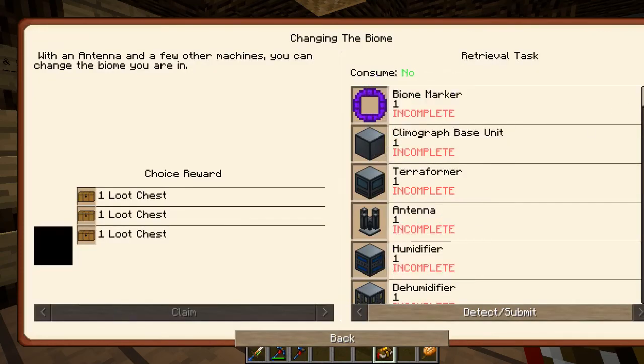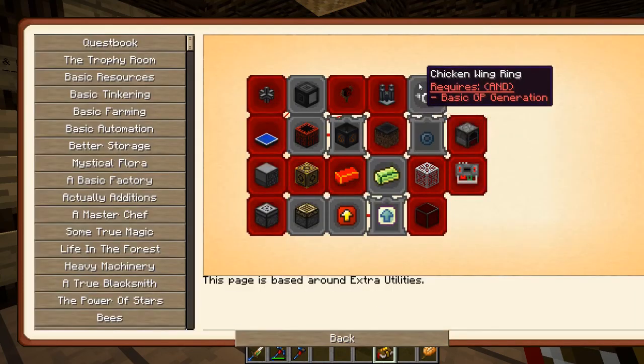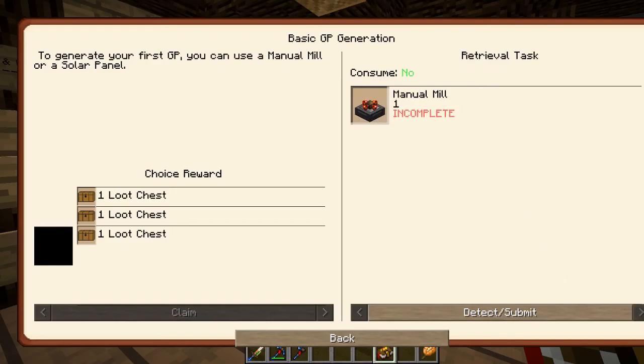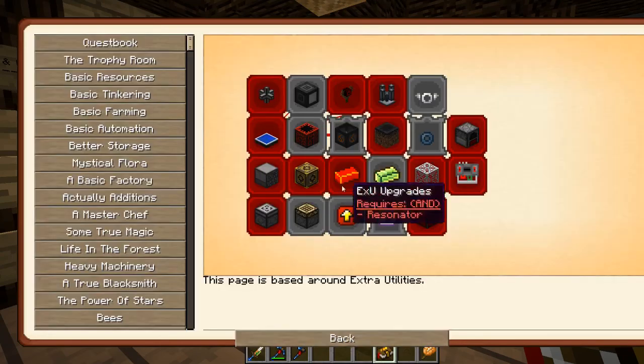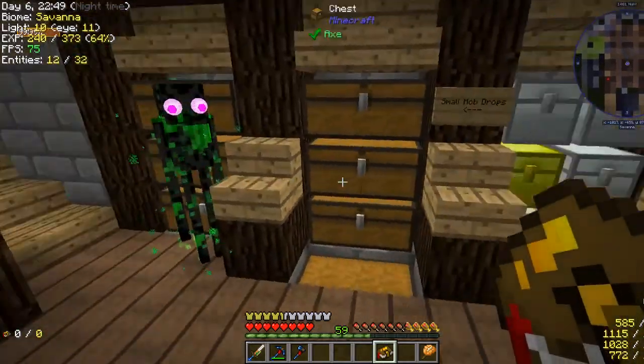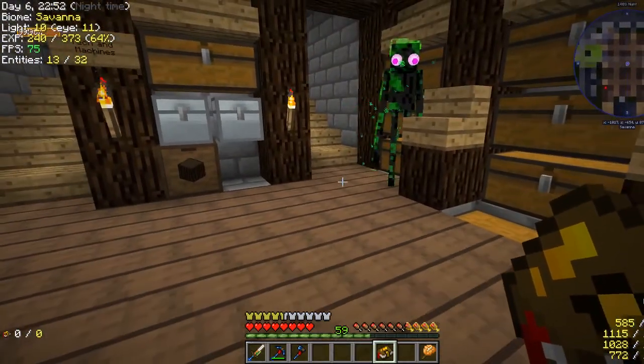Changing the biome — that looks like a lot of stuff, actually too much stuff. A basic GP generation — that's why I should start with this: the manual mill and the solar panel. So that's what I'll do: transfer pipes, manual mill, solar panel. I'll get all that stuff made and we can be back.